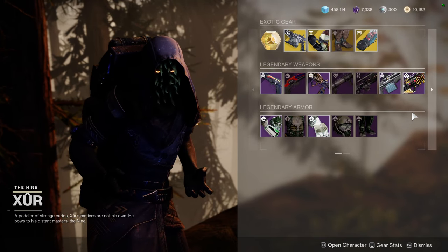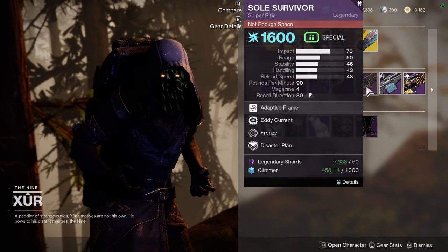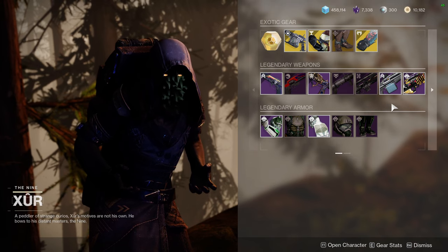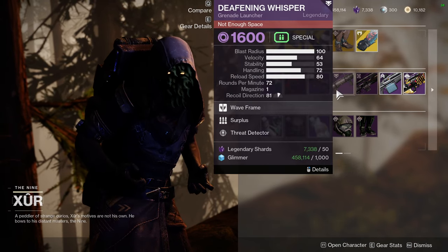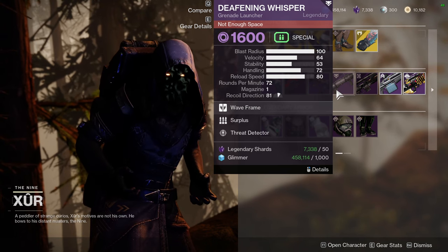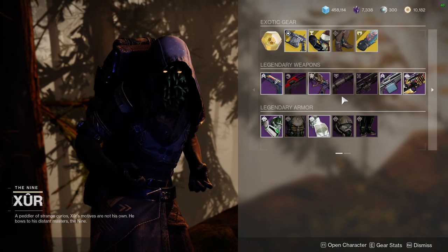Bumping in the Night is the only red border we have right now — the taken weapons are the red borders. There's not a lot I'd recommend here. I would probably do Deafening Whisper since it is a void wave frame, but if I remember correctly we already have another void wave frame, so I don't really care for it.